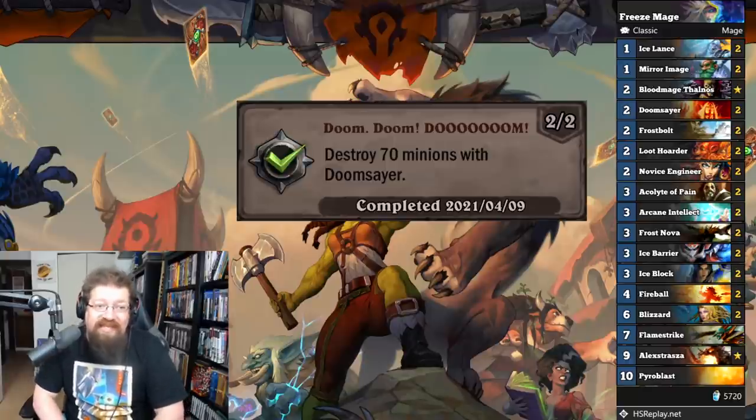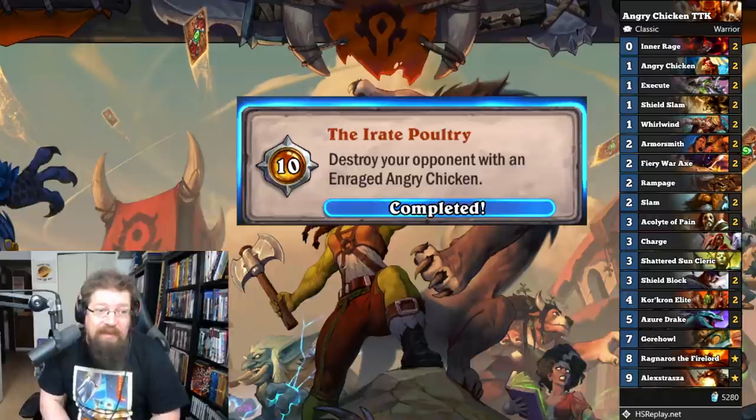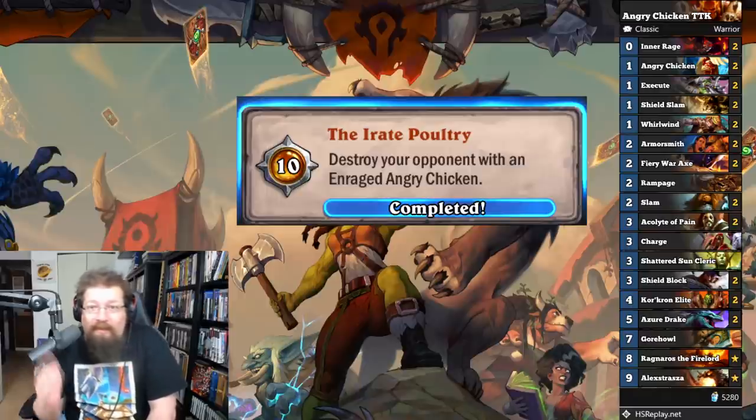'Doom Doom Doom' — destroy 70 minions with Doomsayer for 30 achievement points. You'll get this done with Freeze Mage. Frost Nova + Doomsayer is pretty effective and Freeze Mage is definitely your best bet. 'Irate Poultry' — destroy your opponent with an enraged Angry Chicken for 10 achievement points. I did this in an Angry Chicken Charge Warrior where I played a Chicken with Charge, then Inner Rage, Rampage, Inner Rage for a bunch of damage. I would get them low with War Axe and Darkscale Healer and stuff like that — a charge combo. You can also just buff it up with Blessing of Kings. The Warrior route went pretty well for me.